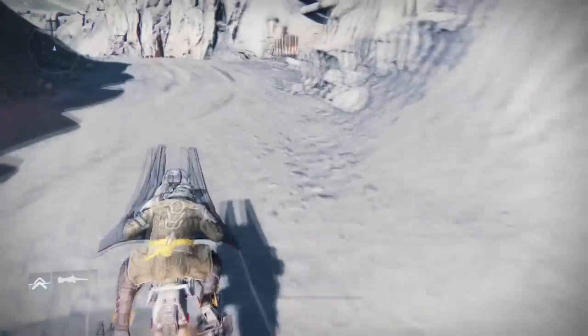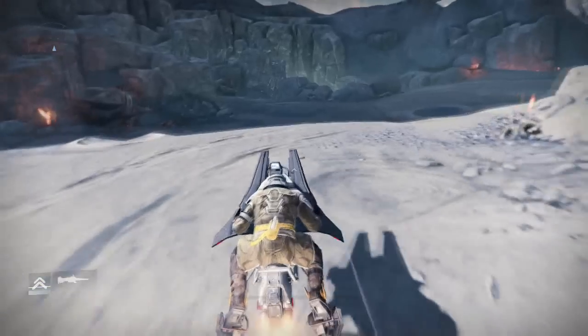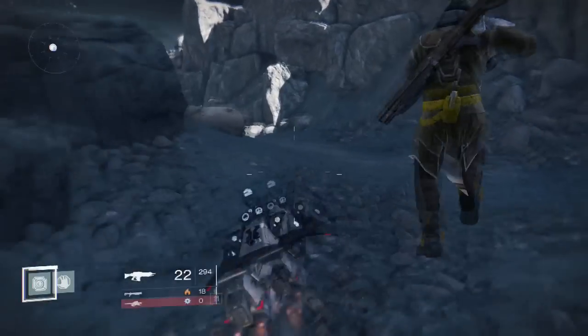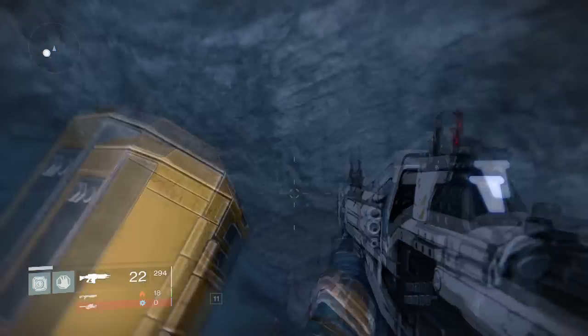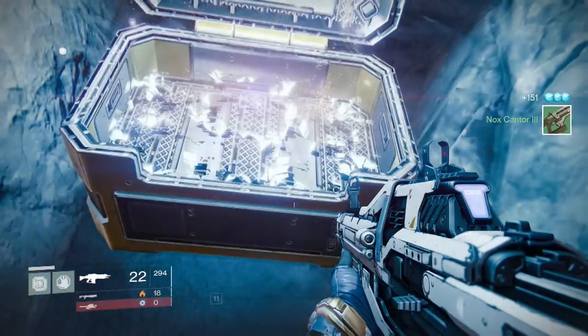The first chest is going to be right from spawn. You just want to follow the main path down the road and you'll come across some rocks. Behind these rocks will be the first golden chest. Remember, pay attention to the loot I get, because the loot that I am getting will be very similar to yours.